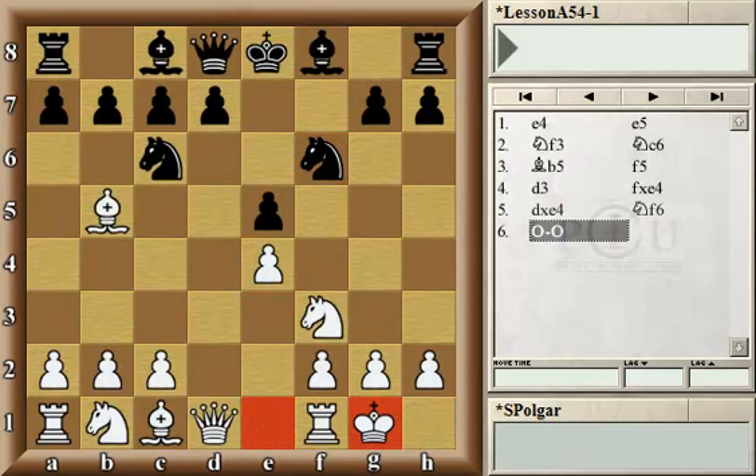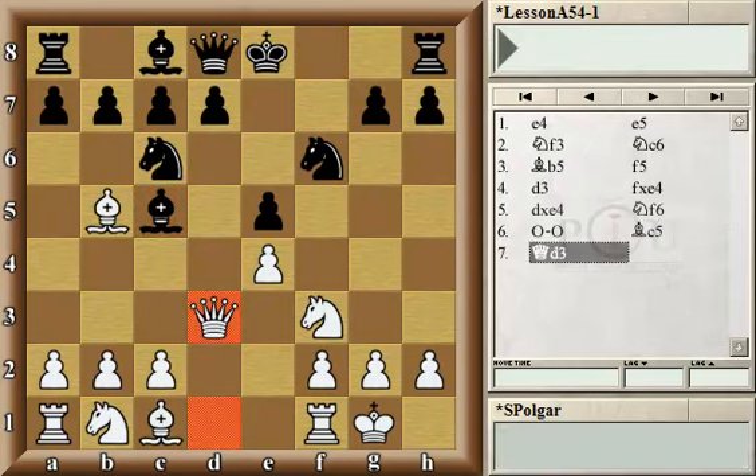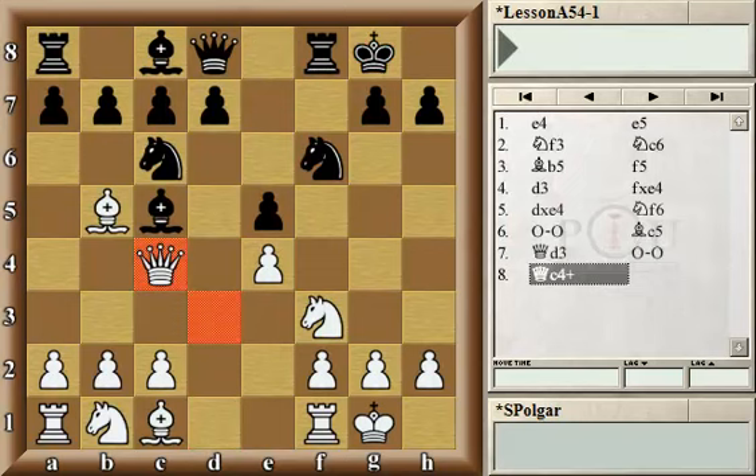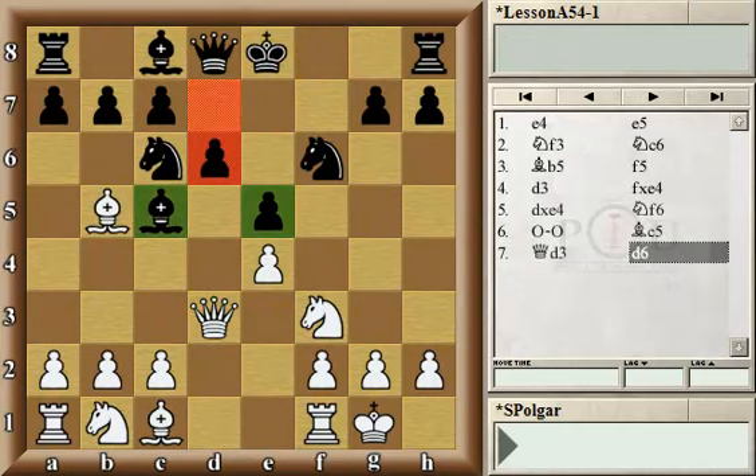Of course, capturing the pawn immediately on e4 would not be a wise idea, because white could immediately play Re1 and get a very strong position. Black played Bc5, which is the correct move. This position has also been reached between Magnus Carlsen, world number one, against Rajabov, probably the biggest expert of this variation on the black side, where Magnus played Qd3, which not only protects the pawn on e4 but immediately sets up a trap preventing black from castling, because the bishop would be hanging after Qc4 check. Of course, Rajabov didn't fall for that, but played d6, a natural move protecting both the pawn on e5 and the bishop on c5.